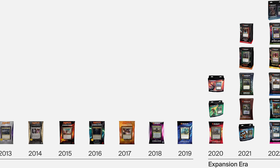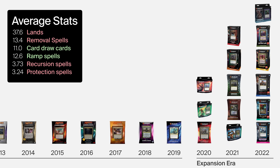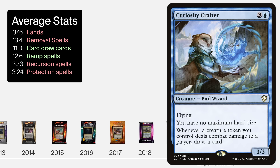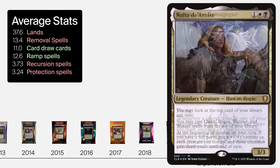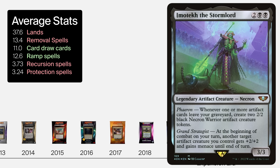But then we have the expansion era, from 2020 to 2022. This is when Commander pre-cons exploded from a limited release of 4–5 decks per year to 15 per year, with a more modernized land count of 37.6 lands, a slight reduction in removal at 13.4, more card draw at 11 spells on average, a substantial increase in ramp at 12.6, and a slight reduction in both recursion and protection. These decks started to look closer to the well-oiled machines we might build ourselves. They did something powerful and stuck to it — it's when players really started to notice how strong pre-cons had become.